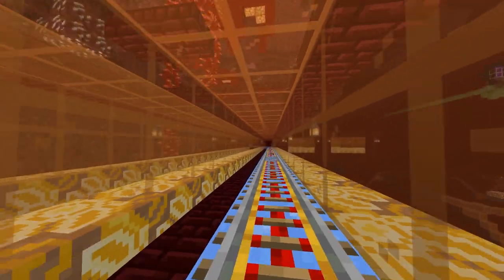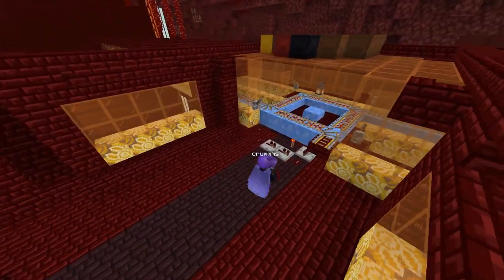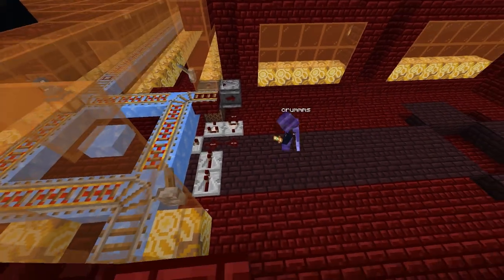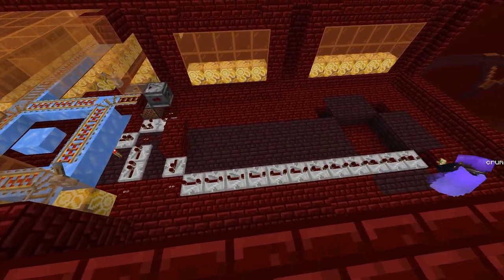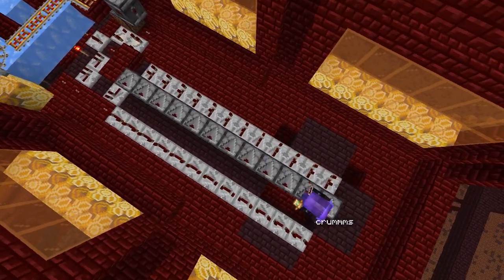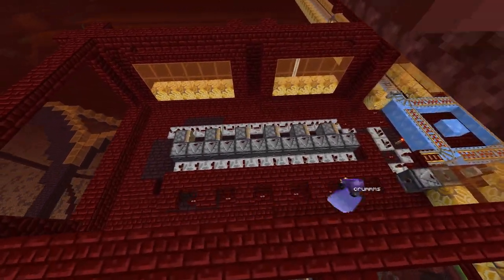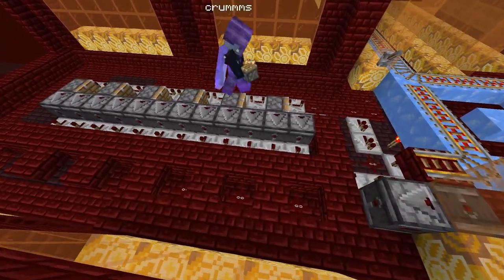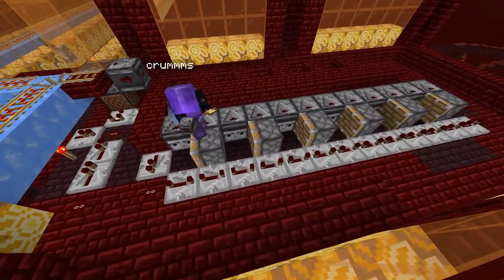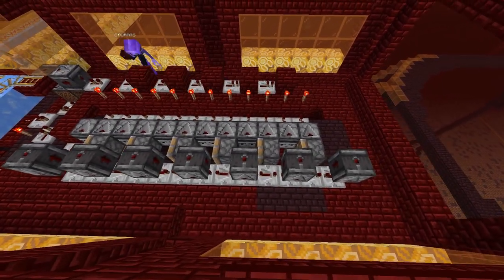To start, everything here is mob-proof — you don't want mobs running around on your tracks because they will mess it up. I'm taking input from the two detector rails into a sort of pulse extender. The repeaters behind the observers are two ticks so they can interact with redstone torches, and the repeaters in front are going to be all on four ticks. You can mess around with the timings a little — it's just a question of how tight the minecarts are going to be to each other.